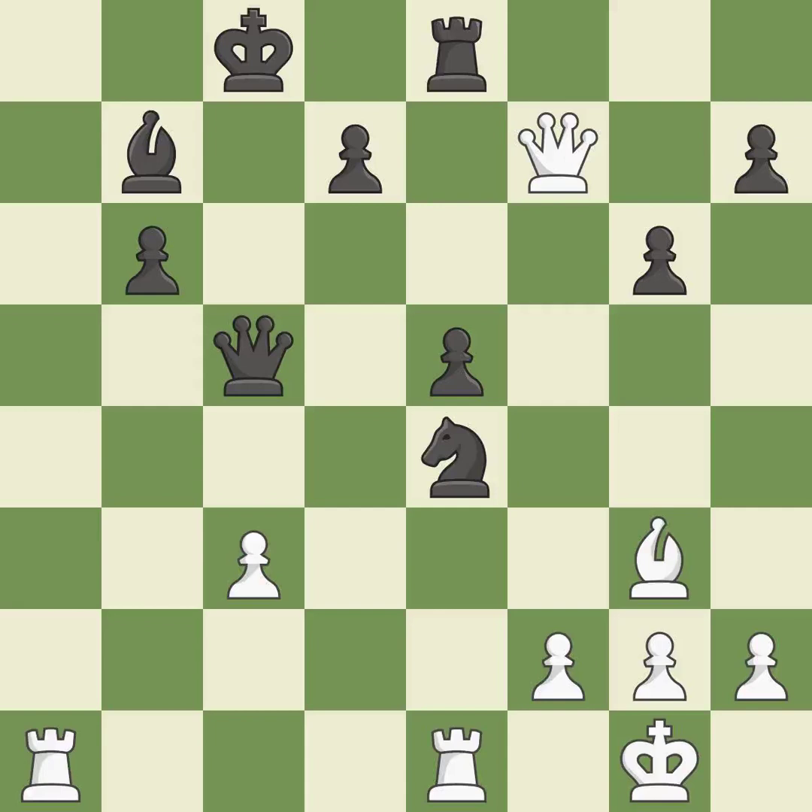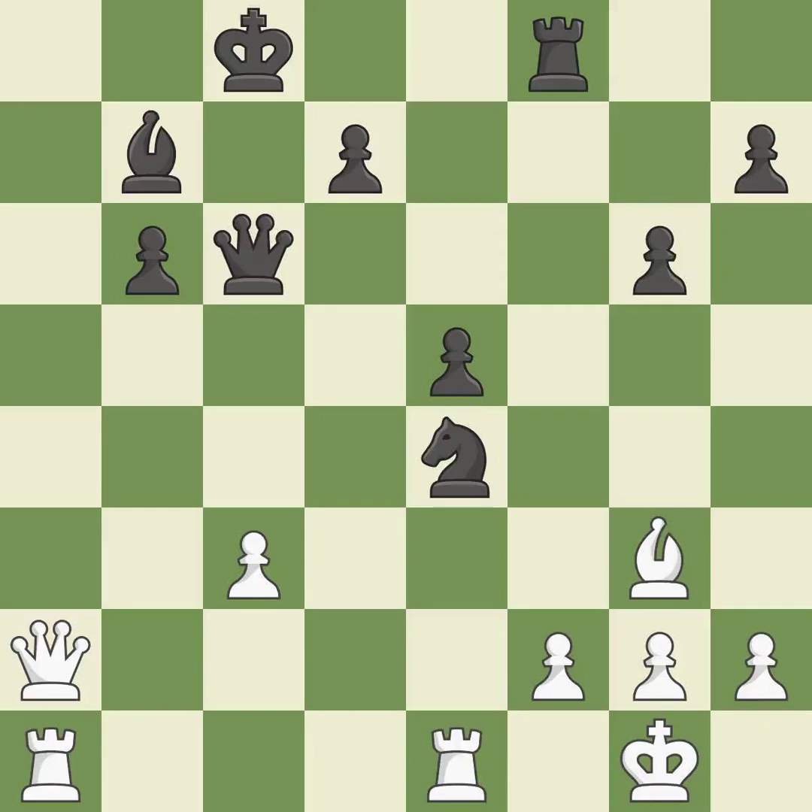This wins time by threatening a queen and forcing it to move away — it is best. This moves the queen to safety. This is the only move that works — a great move. This is the strongest option — it is best. The opposing knight is kicked by a pawn and must now move or be captured.